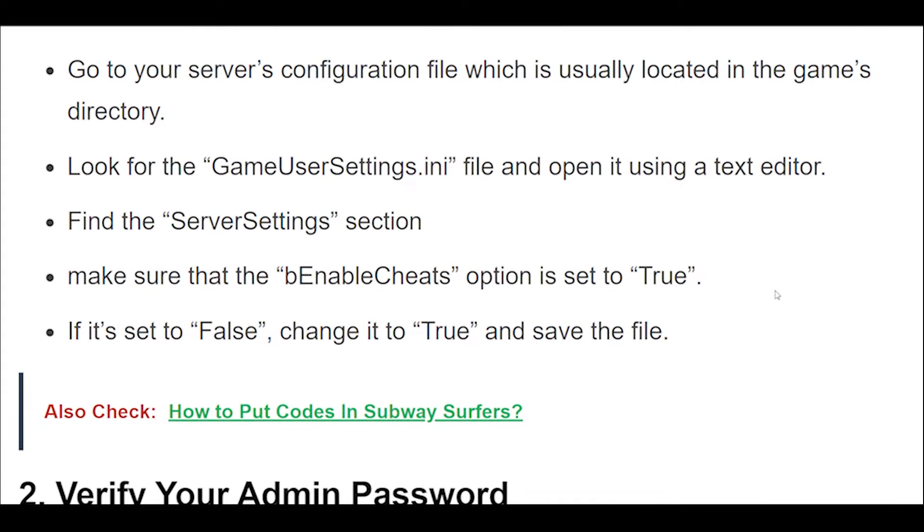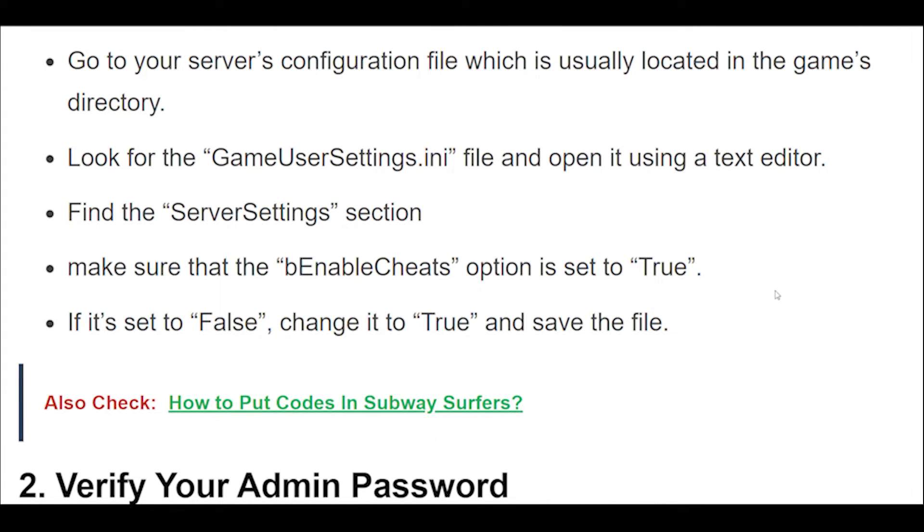Go to your server's configuration file, which is usually located in the game's directory. Look for the GameUserSettings.ini file and open it using a text editor. Find the Server Settings section and make sure that the Enable Cheats option is set to True. If it's set to False, change it to True and save the file.